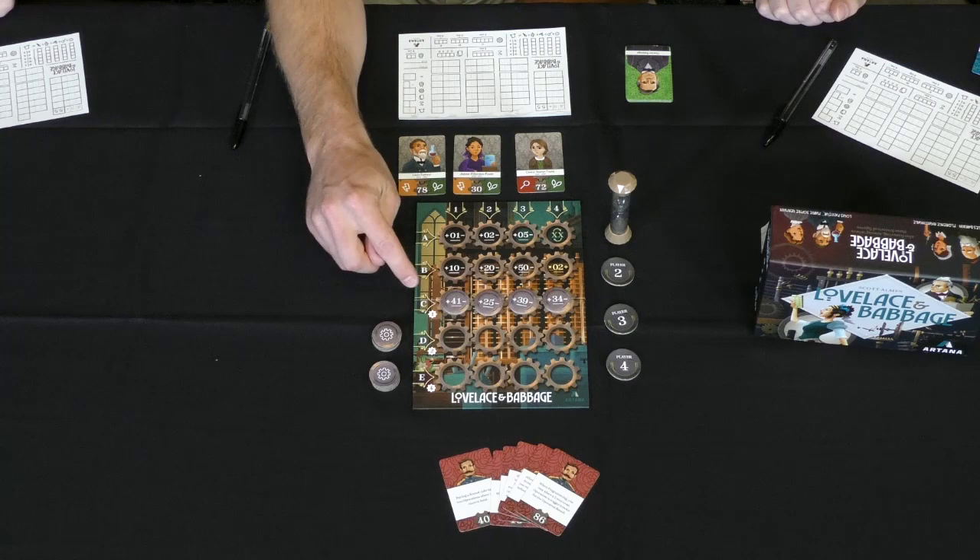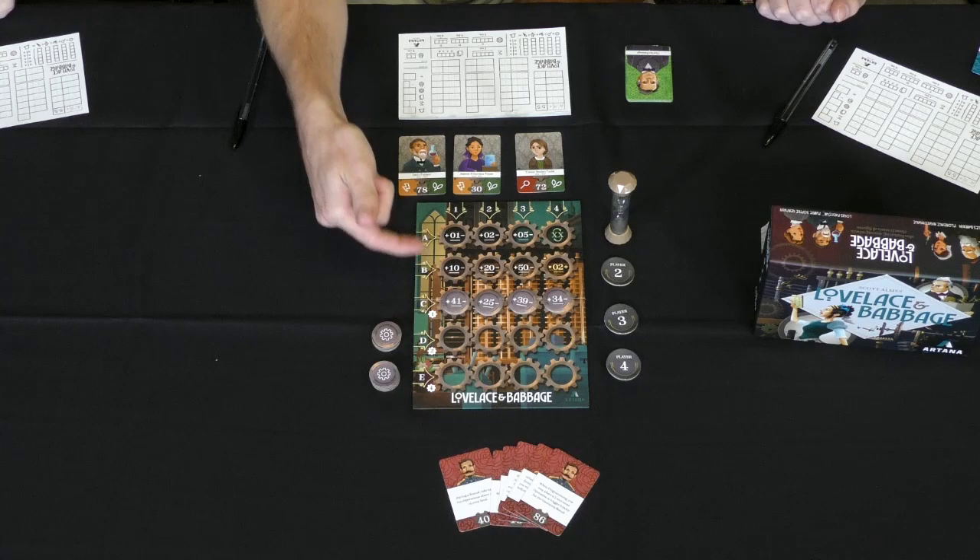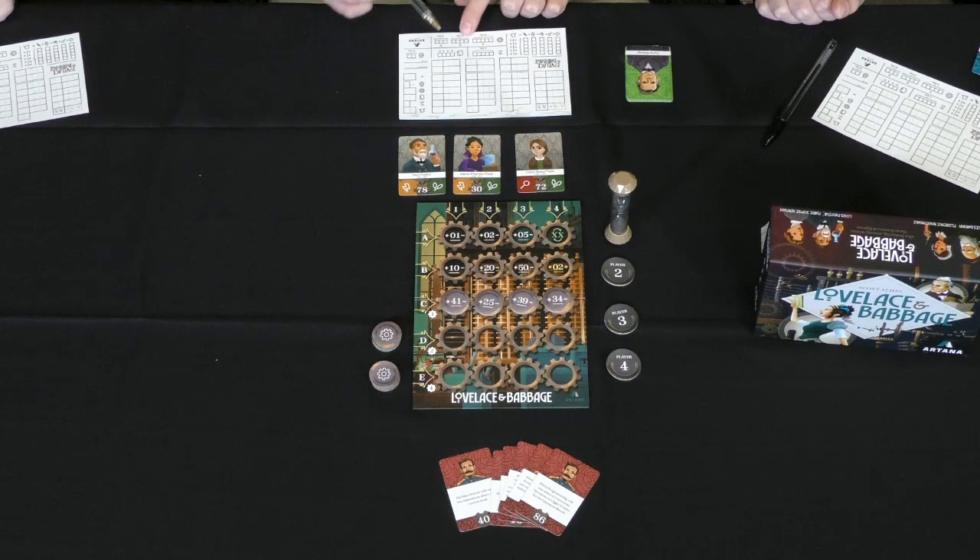Later on, if you use rows C, D, and E — which aren't available the first round, since only A and B are available — you'll mark off the C, D, and E gear icons. Anytime you use a C, it's worth one point. D's are worth two, and E's are worth four. So as you move through the game, you're also trying to use these more complicated functions.